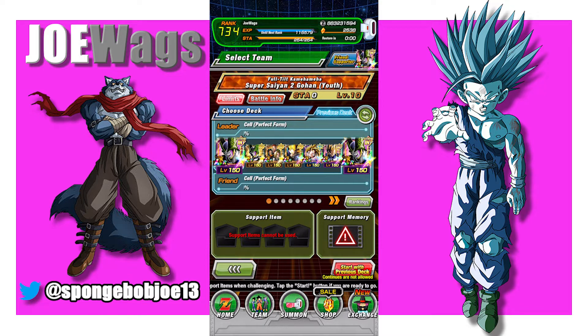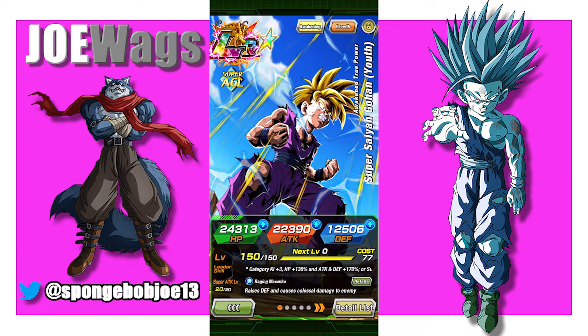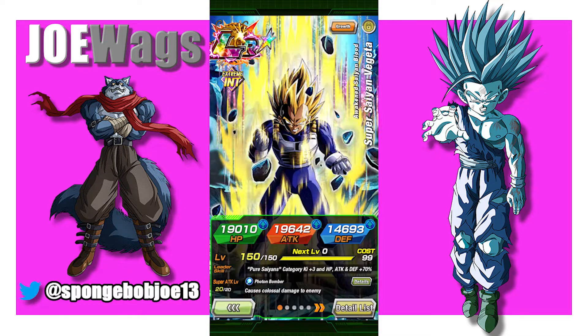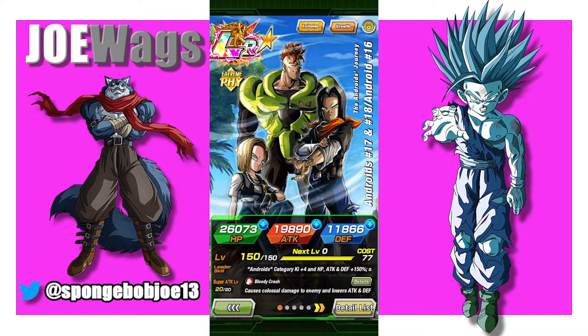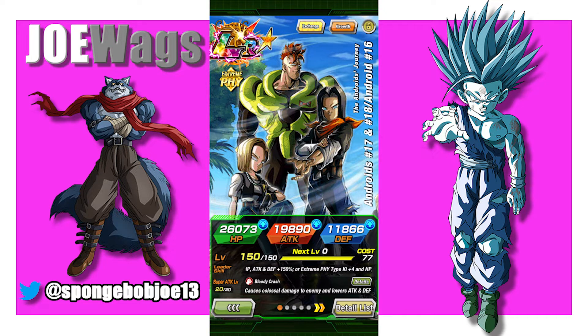LRs are going to do the best here. I've got LR Trunks, LR AGL Gohan — you could run Int Gohan in that spot, but he's not as good defensively, which is why I put AGL Gohan in. This Vegeta isn't crazy impressive, but he's an LR and can do a little bit of damage. Physical LR Cell is probably the MVP — he's done the most damage. The LR Androids are actually really good since they provide support and are physical typing.